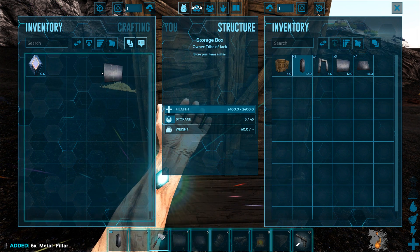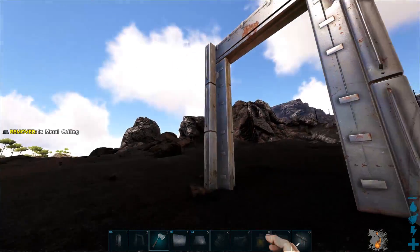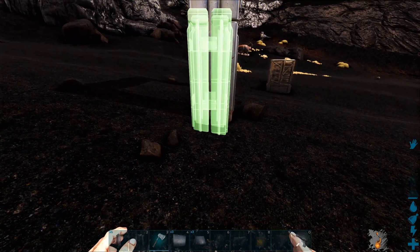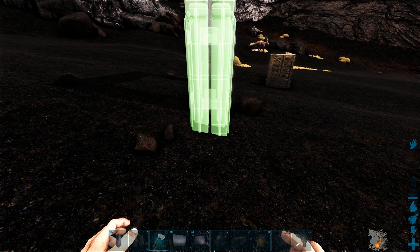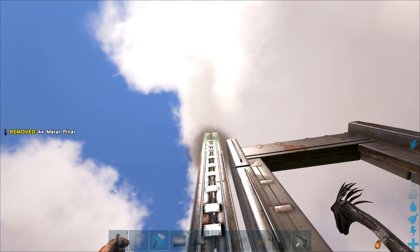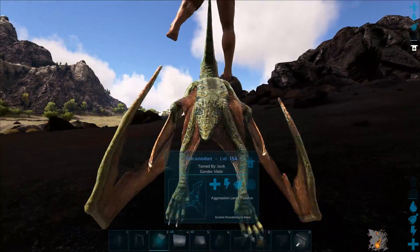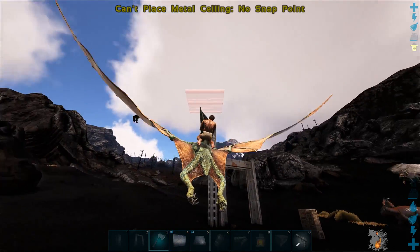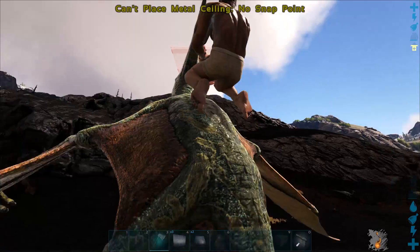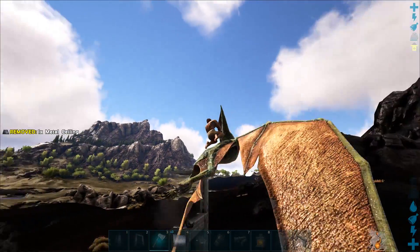I'm going to grab a few of these — I think six total. Let's grab some walls and some ceilings. Actually I believe I only need three of each. So let's go over here to this side. Basically the way I do it, I line it right up with that dino gate and just come out a little bit, but you don't want to come too far. Place them up — there you go, that's that section. Now you do have to get up on some sort of flyer and put in your three ceilings. Three ceilings, easy enough.